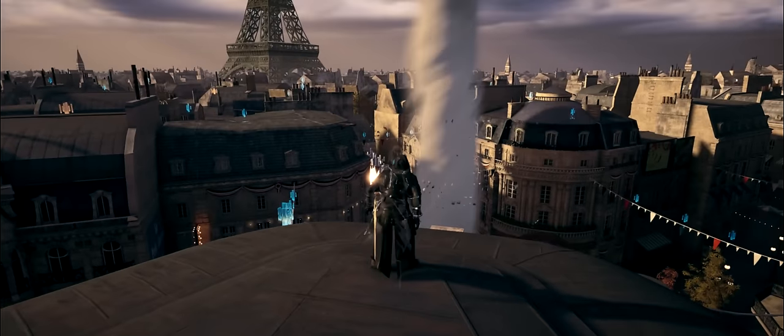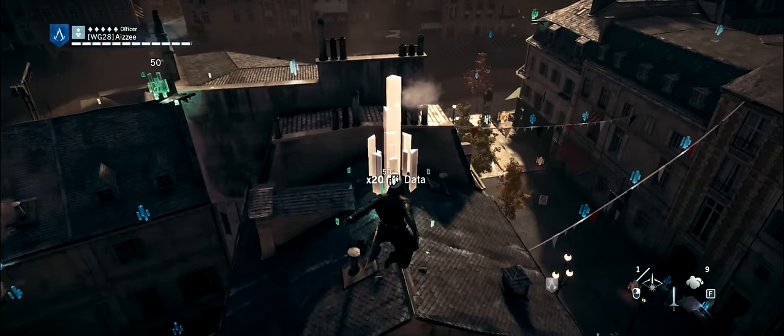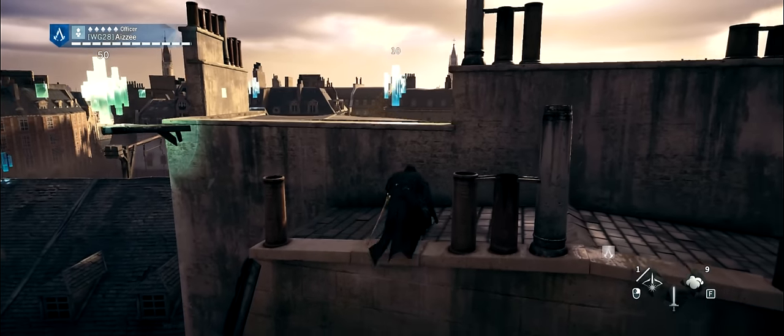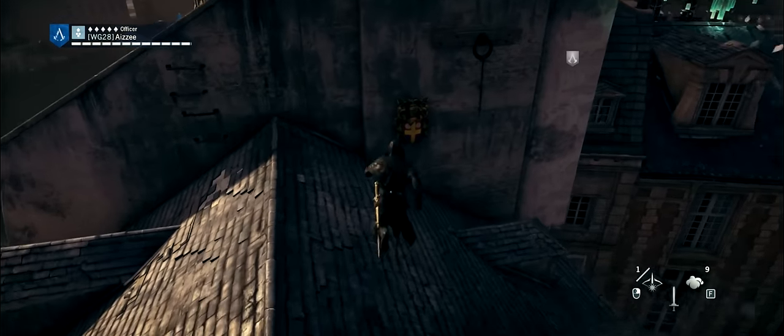So the moment you get here, just turn left and go over a few rooftops until you see a chimney with a high wall behind it. The artifact is going to be located on the other side of that wall. So as you can see here, when you drop down, the artifact is going to be located on this side of the wall.